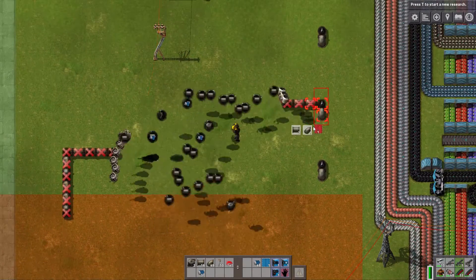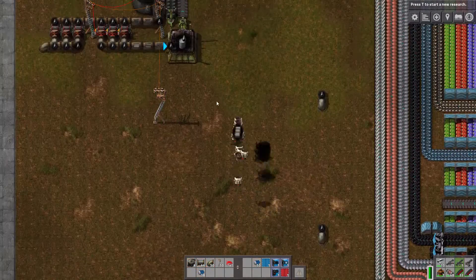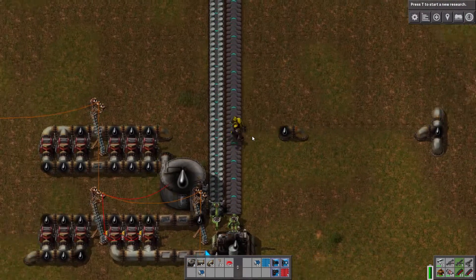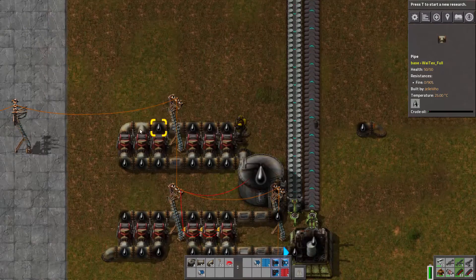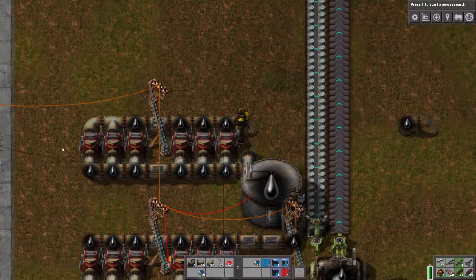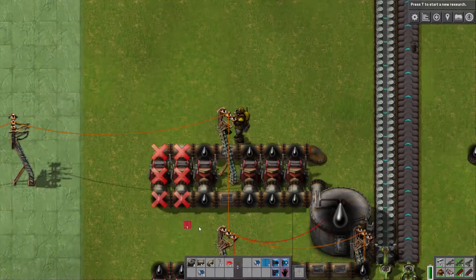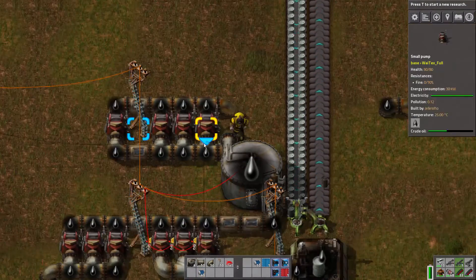How does this work in real life? So for example, here I'm pumping in crude oil. You can see the pressure is really low — so low that this pump is not even working. So you could easily remove two pumps without having much problems. Then it's pumping into this pipe and you can see the pressure is high in this pipe.